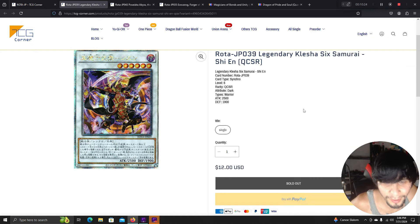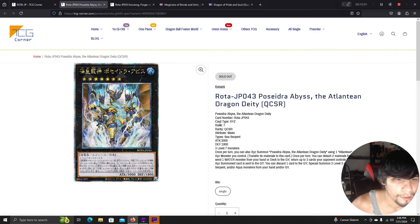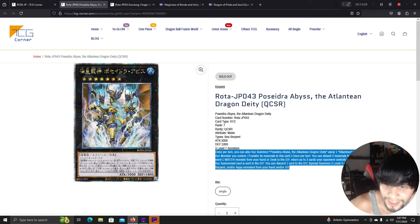The new Six Samurai card had no visible effect shown. The Atlantean Dragon Deity requires three level 7 monsters; you can also XYZ summon it by using one Atlantean or Mermail XYZ monster you control, transferring its materials. Once per turn: detach two materials to special summon one water monster from your hand, deck, or graveyard, and return up to three cards your opponent controls to the hand. If this XYZ summoned card is sent to the graveyard, you can discard one card to special summon three level 3 or lower fish, sea serpent, or aqua monsters from your hand or graveyard.